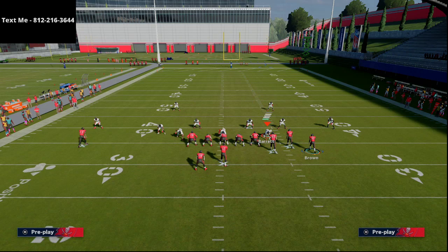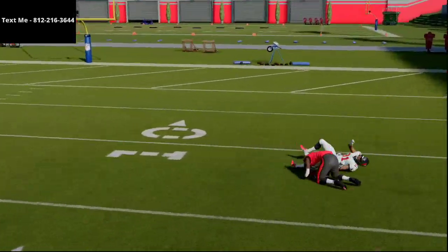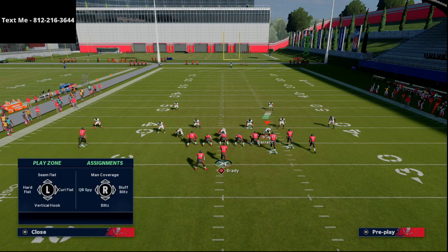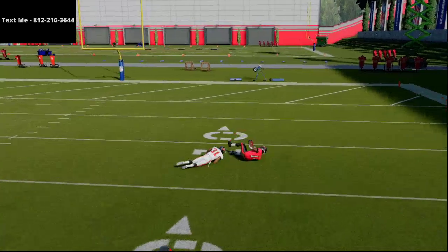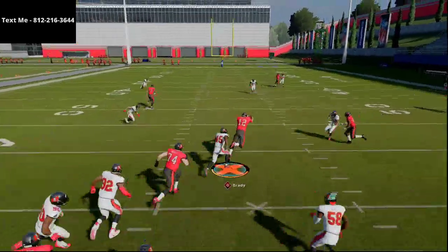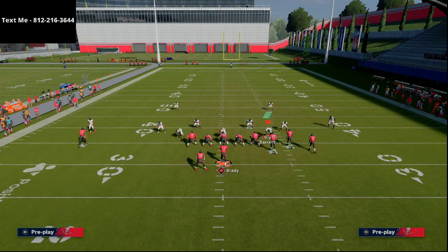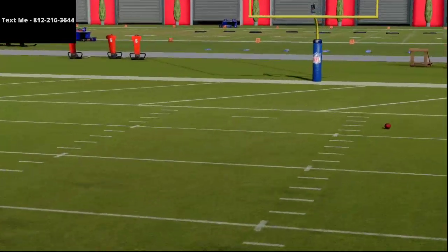This works fairly similarly against Cover 3 Cloud. The same thing happens, but it's a little more tender because it takes that deep safety a little longer to press down. You could also put him on a fade — it just needs to be a vertical route — and it gives him a bit more of a step to the right against Cover 3 Cloud. I also like this against Cover 2: put him on a deep streak, and as long as Lavonte David is their user — which he typically will be — he's going to jump the in route, leaving the middle of the field completely wide open so you can hit that route against Cover 2.